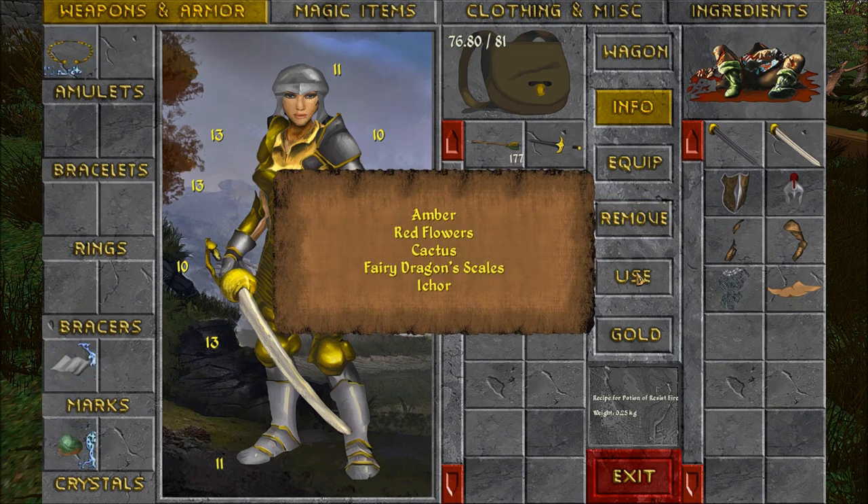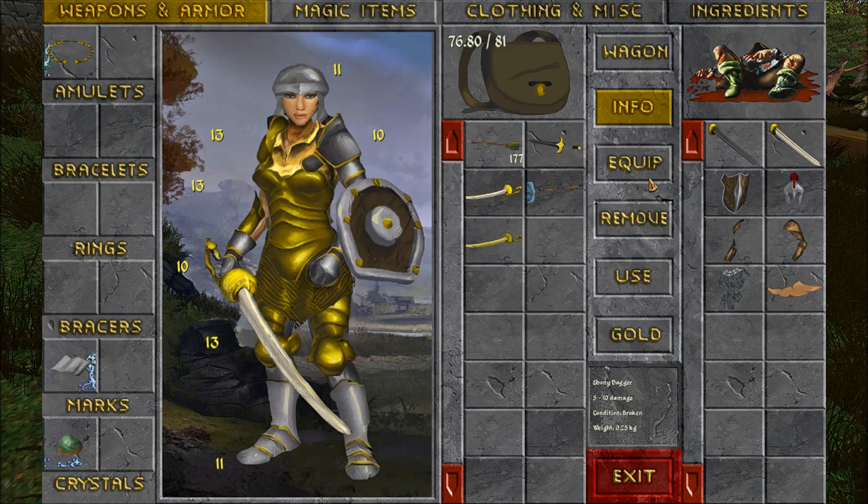Potion of Resist Fire: Amber, Red Flowers, Cactus, Fairy, Dragon Scales, and Ichor. Elephant Katana.